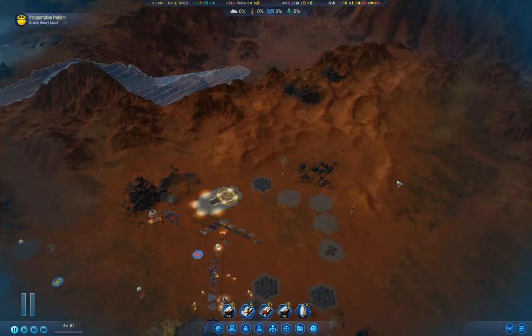Hello everyone, welcome back to Surviving Mars. This is the 1075% difficulty playthrough. For some reason, the save game from last time vanished — I do mean vanished. I have no idea where it went. I did save the game, but it's not in my save folder. So I'm restarting from the most recent autosave.